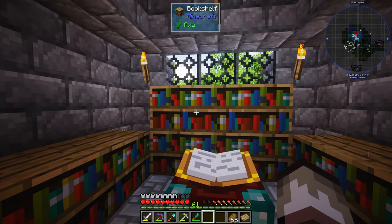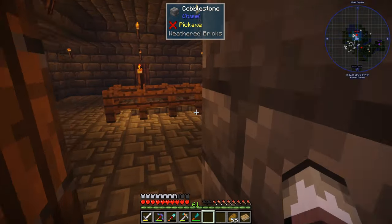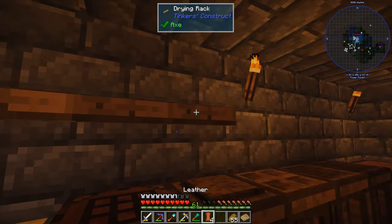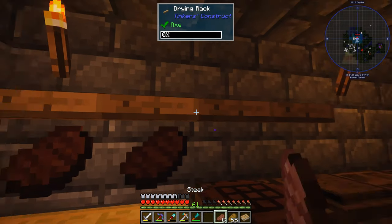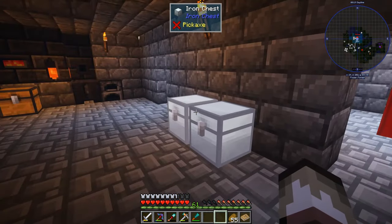Right now I have 61 levels of XP from mining. Our leather's ready! We just take our steak, mutton, fish — whatever — stick it on the drying racks and after a while we get leather. That's part of the Tinker's Construct pack.